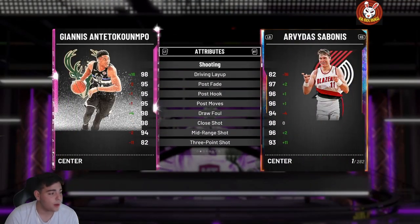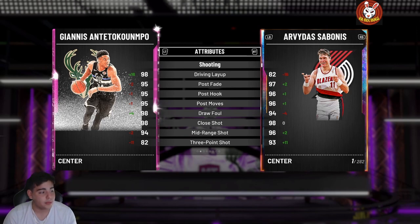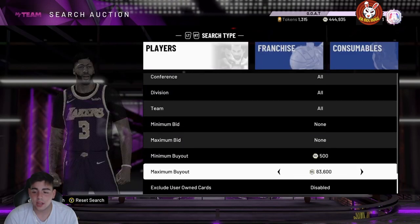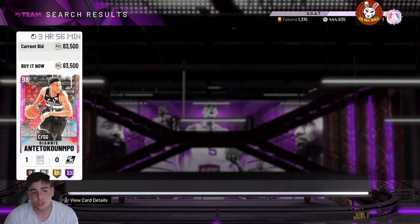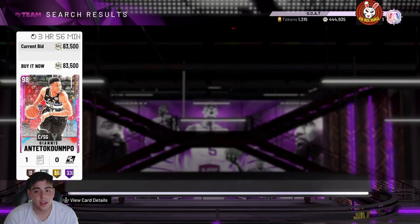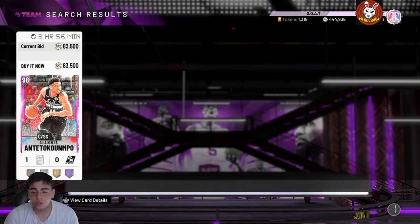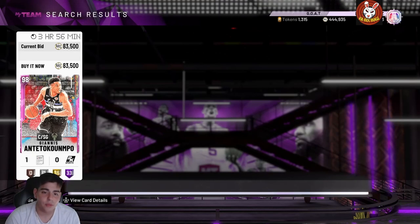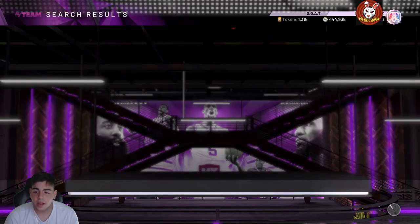If you guys did scoop up this card, you are now an MT millionaire — literally. If you picked up 10 of these cards for 20k each, you made 60,000 MT profit clean after the tax reduction. 60,000 MT times 10 is 600k — if you spent 200k you now have 800,000 MT, and if you spent 400k you now have 1.2 million MT sitting there.